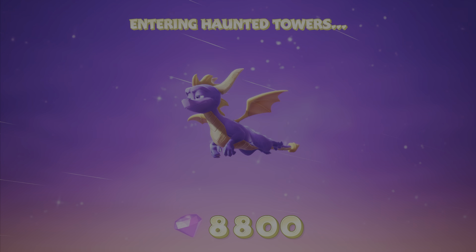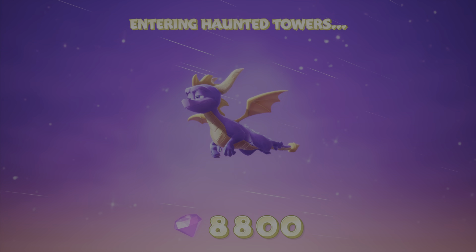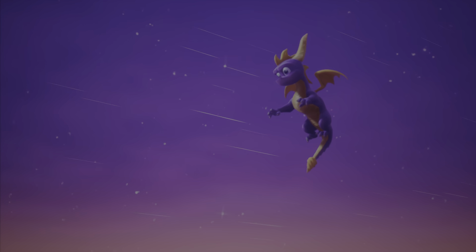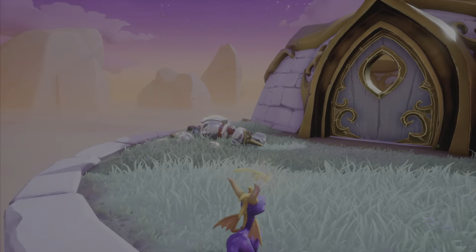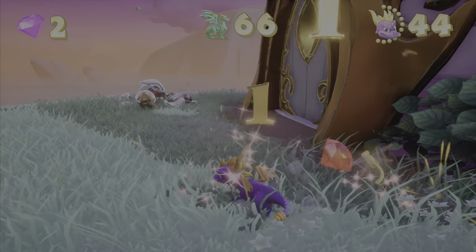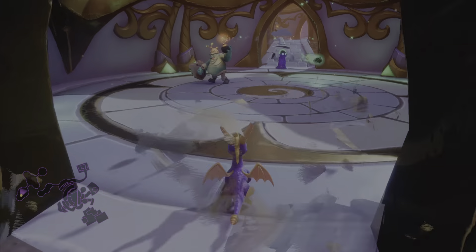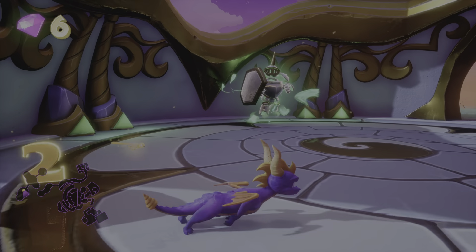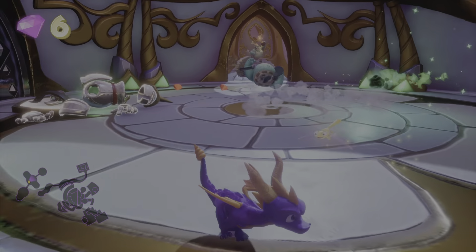Entering Haunted Towers. Up to 8800 gems and I think there's another 500 here. We're getting close to that completion mark. And the first thing you'll notice is this downed armor — a little indication of what's to come next. You'll get these full living sets of knights in armor later on.